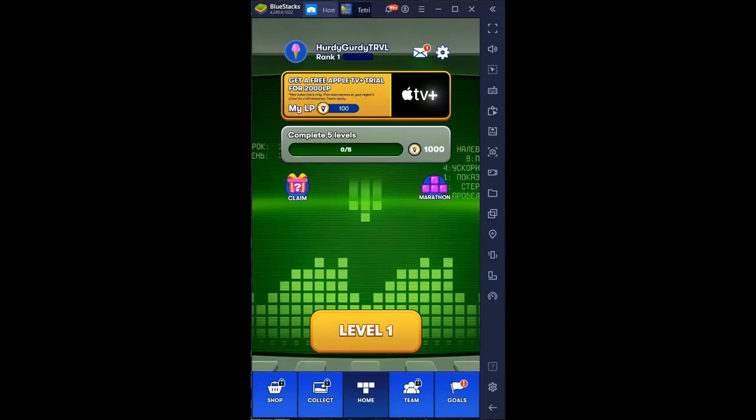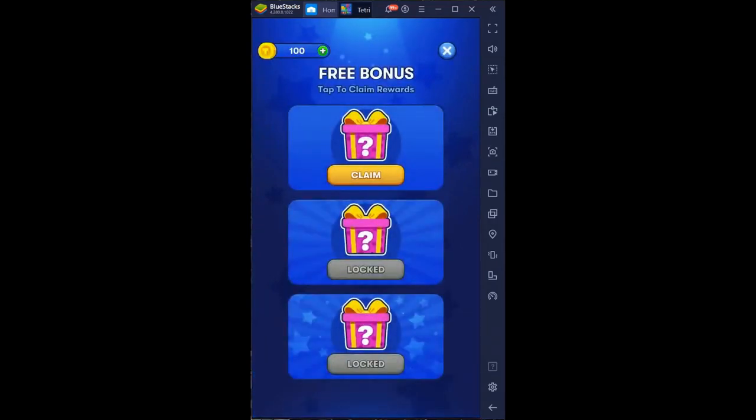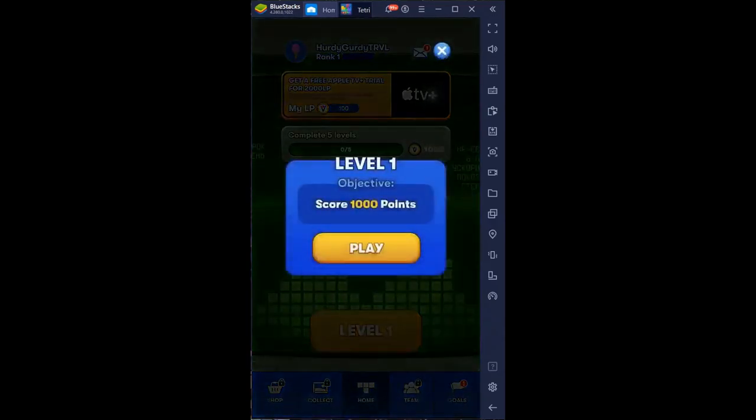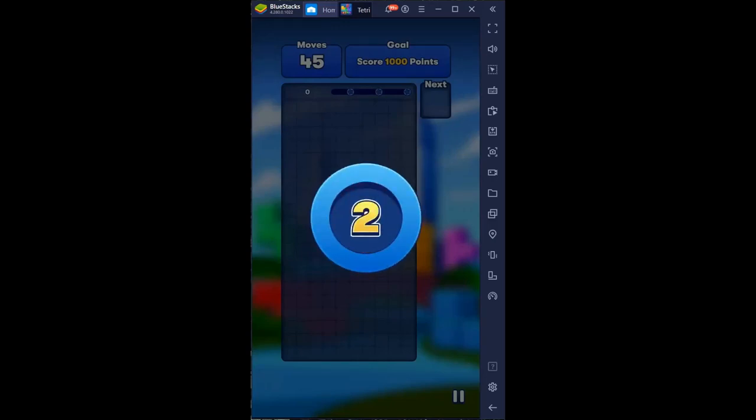We have a new game, Tetris, that's supposed to sync to your loyalty point balance. Complete five levels, get a thousand loyalty points. There's an option to watch videos and possibly earn some loyalty points or other rewards. My account is currently glitched — it's showing loyalty points but not connected to Facebook. I've messaged support to hopefully sync the loyalty points with my other balances. We have a fresh save file, rank one, level one.